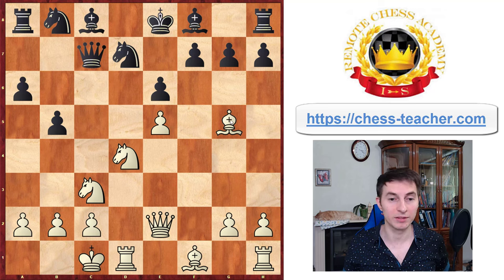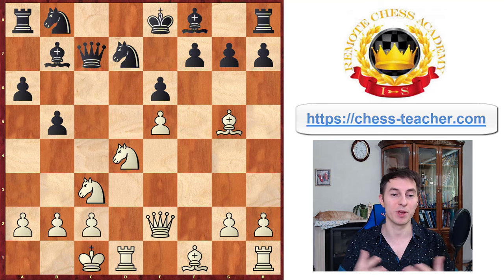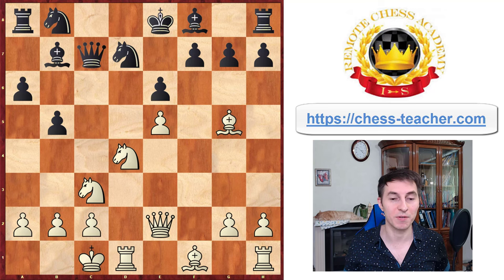In the actual game, black correctly declined the pawn sacrifice and played bishop to b7. Now it's an interesting position — even though white is slightly ahead in development, it feels pretty difficult for white to start any quick attack; black seems solid and well protected. However, we may recollect the second rule of the attack: the first rule was quick development, and the second one is trying to open up the position, because you want open lines and diagonals for your pieces so that they can attack your opponent's king most directly.